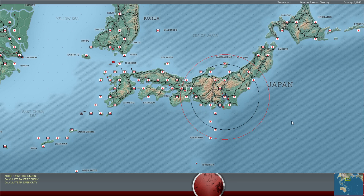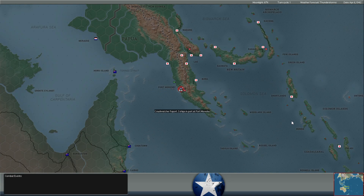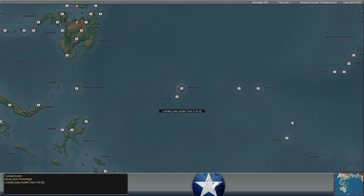Hello everybody, it's the Historical Gamer once again, and today we're returning to War in the Pacific Admiral's Edition, our Let's Play series against Lieutenant Rainbow Slash. It's turn 122, it's April 6th, 1942, and we are just getting started on our turn replay for April 6th, 1942. We'll be issuing the orders for April 7th.